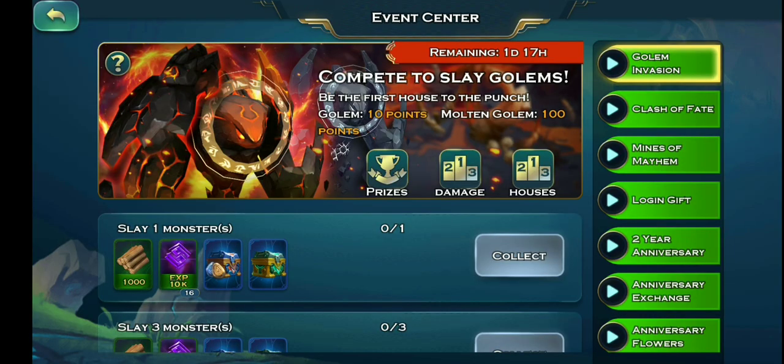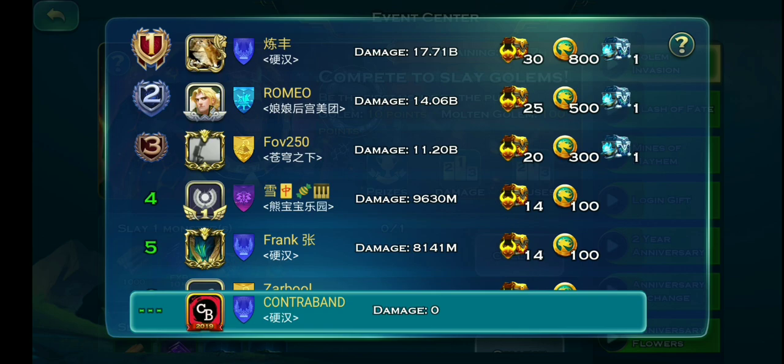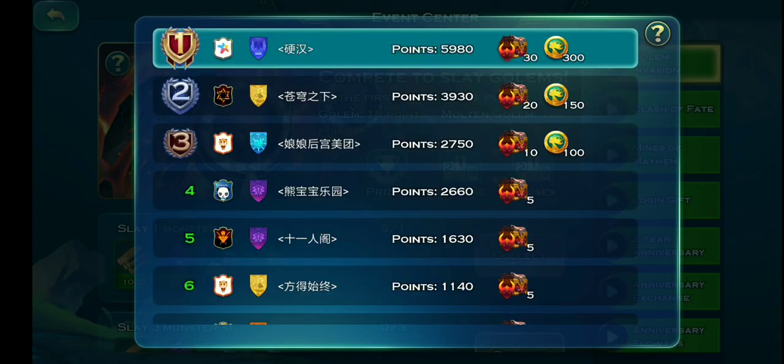Try to go for the top 10 in all those events. If you want to get those linaries, you have to grind all these events and stay active, especially in the honor event — that gives a lot of linaries for top place. In the power price event, you're gonna get about 800 linaries just from kingdom first and realm first, so at least try to secure kingdom first. In the golem event, if your house is at the top, you're getting 300 linaries — that is really sweet.